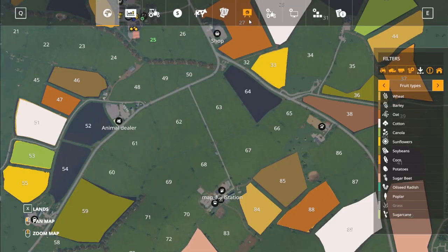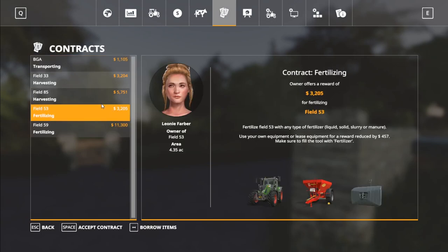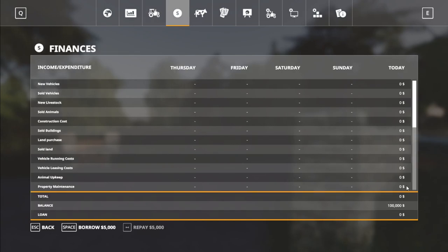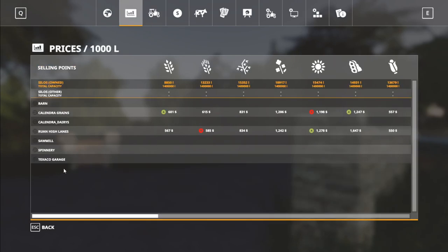We're going to go ahead and hop into the menu here. First, I'm going to turn auto save off where it makes me angry. Moving across, we do have contracts — decent contracts, it looks like. We start off with $100,000 in New Farmer, which is where I do my map tours. We have no starting loans. We have tons of equipment — we'll go over all that in a second. We have plenty of stuff: Texaco Garage, that's a nice brand there. We'll take a look at that stuff as we tour around the map.